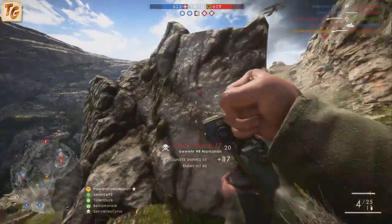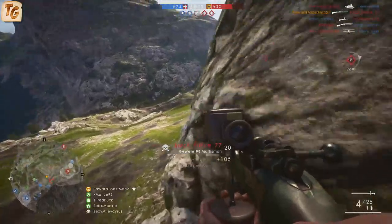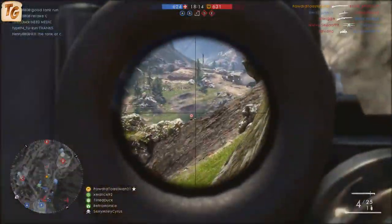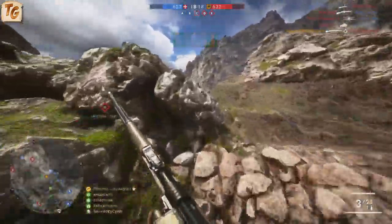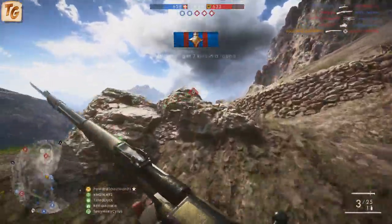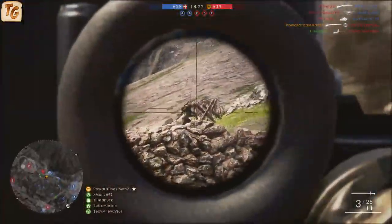Hey guys, Toast here. Today we're going to review and discuss the Gewehr 98, a bolt-action rifle available for 200 warbonds per variant for the scout class in Battlefield 1. We'll discuss the stats of each of the different variants, attachments, the situations in which the weapon excels, and some tips when playing with this particular weapon.